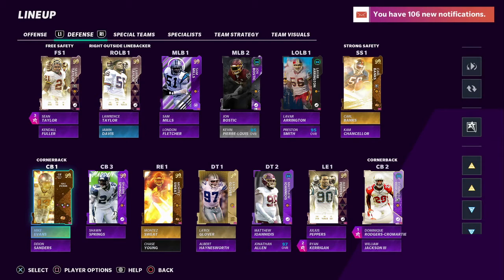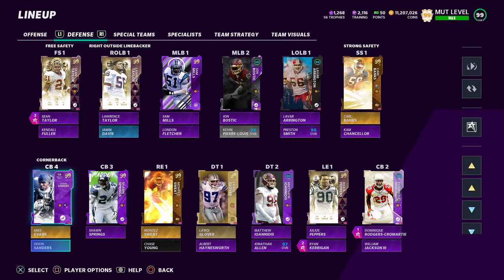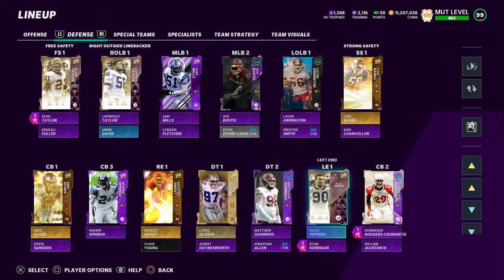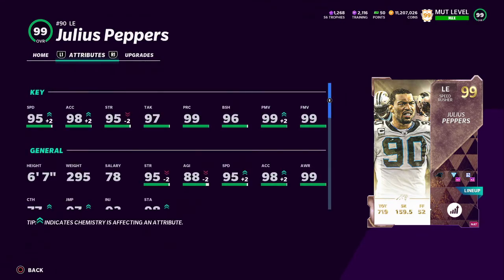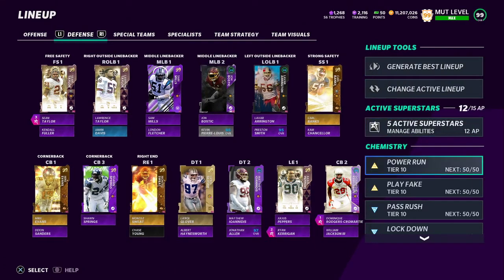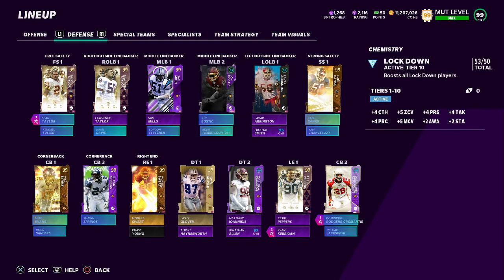Down to the corners — you can have any gold 99 corner you want there. I got Mike Evans because he plays great this year, Sean Springs, Dominic Rodgers-Cromartie, William Jackson at number five, and Dion at number four. Montez Sweat at right end backed up by Chase Young. Leroy Glover maxed out, Albert Haynesworth maxed out, Matt Ioannidis, Jonathan Allen. I got Julius Peppers — he is a phenom if you guys haven't seen his stats. I play my defensive tackles and my two ends — actually my two ends are him and Ryan Kerrigan; they play tackles and they are both fast and strong. My chemistry here: I have pass rush — you can pause it here to see what I have maxed out. And then lockdown — pause it here to see what I have maxed out.